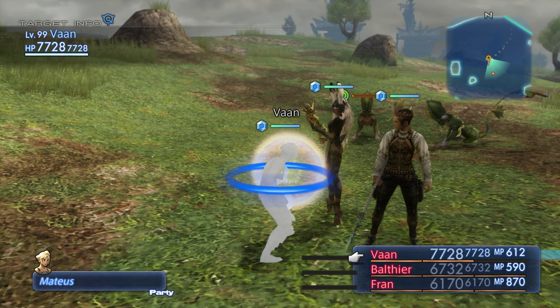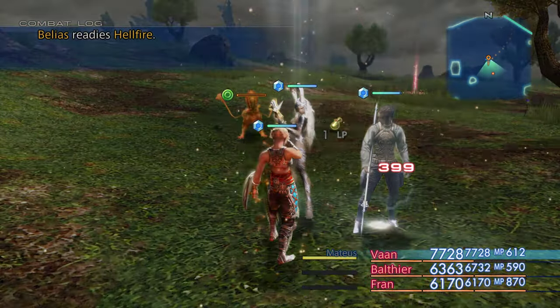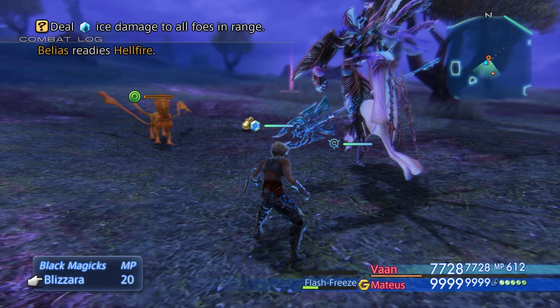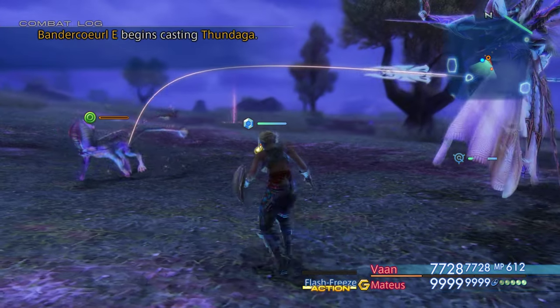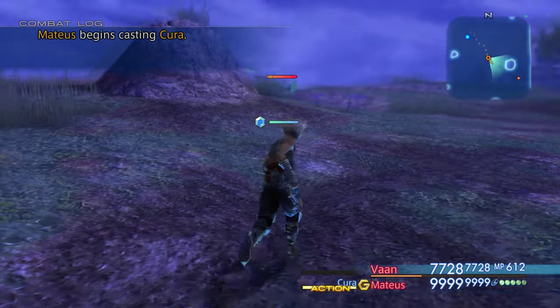Let's experiment — if I summon Mateus, can I just run around? I use them so little I don't even know if that's how it works. Okay so what do we have for Mateus — he's got Cura, Blizzara, that's pretty good. Techniques: Flash Freeze is the regular targeted hit and Frost Weave looks like the massive one. So let's see the regular attack — okay that's the regular one, they're still out, let's go find another target.